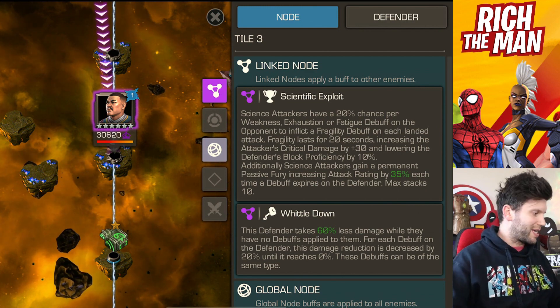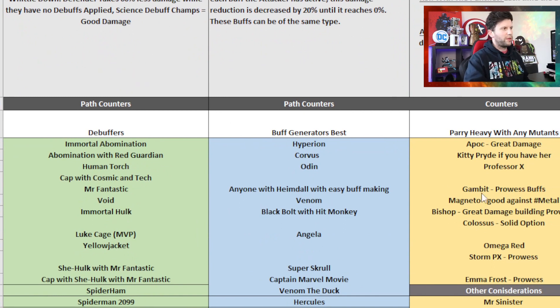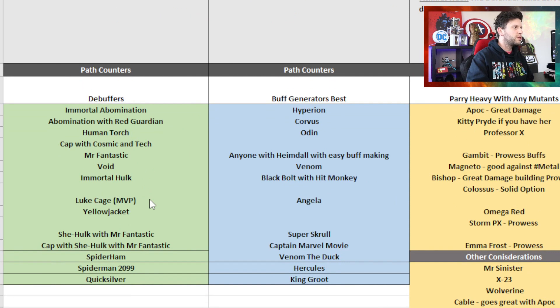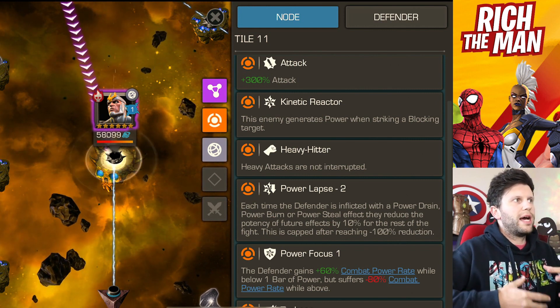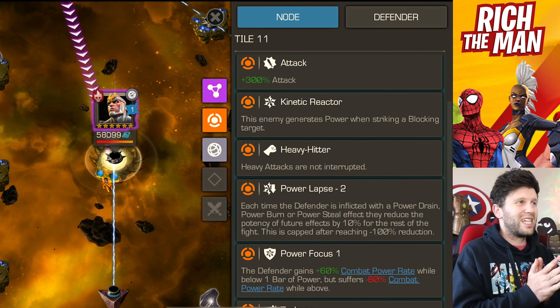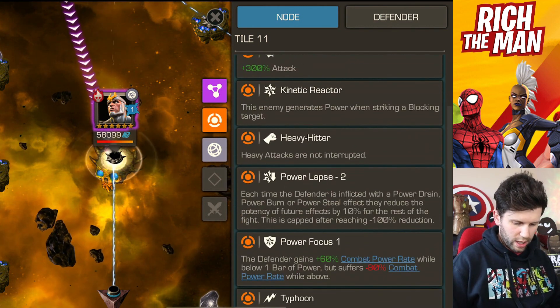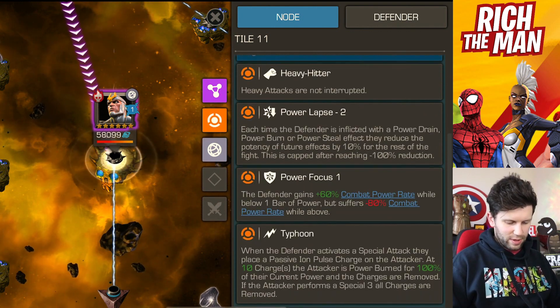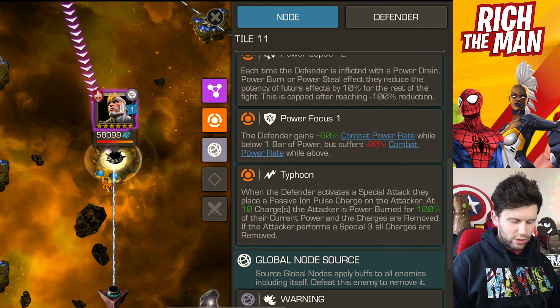Path 1.1 is all about Scientific Exploit. Key champions to take include Immortal Abomination, Red Guardian, Human Torch, Spider-Ham, Spider-Man 2099, and Quicksilver — science champions that do great damage. The boss is Air Walker, and my warning is about power leak, power drain, and burn. As soon as you do that it will punish you. The champion builds power by hitting your block due to Kinetic Reactor. There's also Typhoon and Power Lapse.